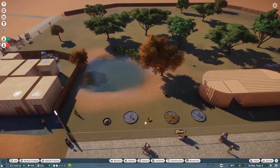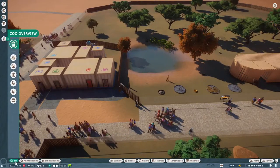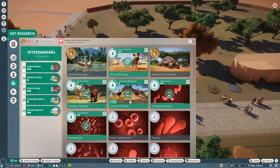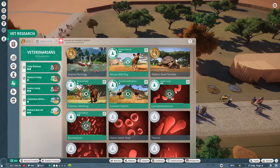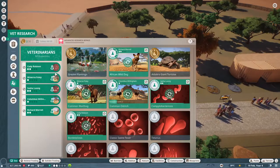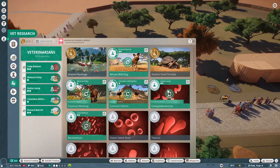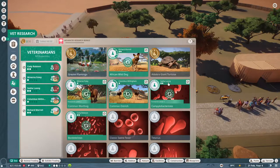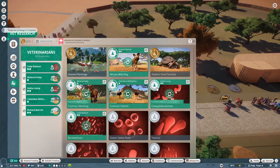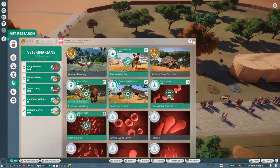We also finished doing some vet research for some of the animals - completely finished it for the flamingos and the Aldabra giant tortoises, so we know everything we need to for them now. I've got a couple of vets who are currently working on learning about these two diseases. As soon as they're done learning about those diseases, at least for one level, I'm going to move them over to the Springboks and Thompson's Gazelles.